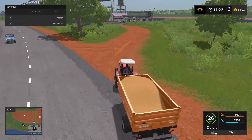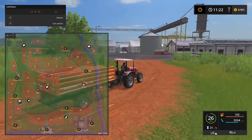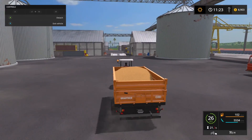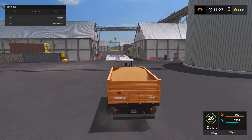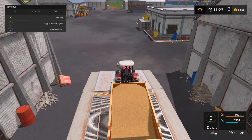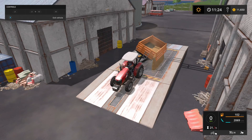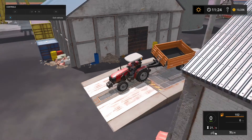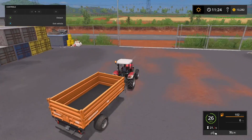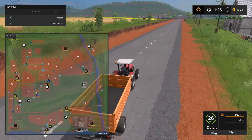So we're arriving at Harbor right now to sell off some wheat. Here's our sell point — unload. And that brings us up to $13,000. Of course, it is going down rapidly because we do have workers hired. So let's take this back to the farm and we'll see what else we can do to make some money.